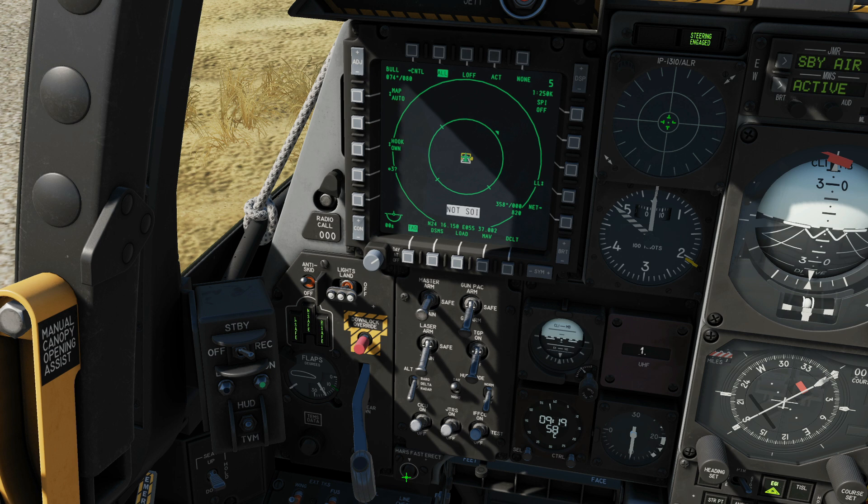At the top: indicator lights — nozzle steering if that's engaged, and gun ready if the gun is ready. Next, we've got the RWR — Radar Warning Receiver — and we can change the visual intensity of it. We've got a full tutorial on how to use this and all the symbology. In a nutshell, it's for looking for radar threats.